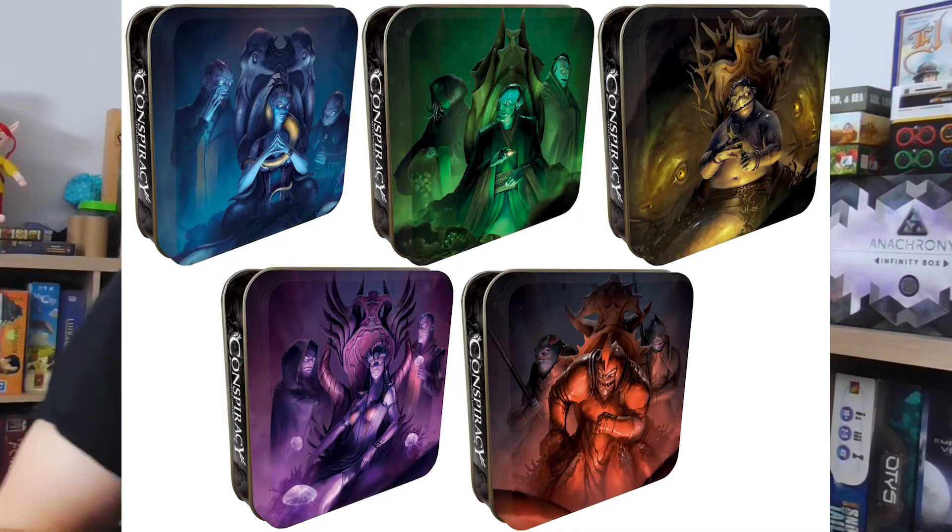Welkom op het kanaal van The Keeper. Vandaar kijk naar de spelregels van Conspiracy. Er zijn vijf verschillende versies, vijf doosjes eigenlijk, van iedere factie in het spel. En ik heb gekozen voor de blauwe, want dat is mijn spelerskleur en mijn favoriete kleur. Als je wil weten wat ik ervan vind, moet je zeker doorkijken tot het einde van de video, want daar geef ik mijn review van dit spelletje, ongeacht de kleur van de doos.